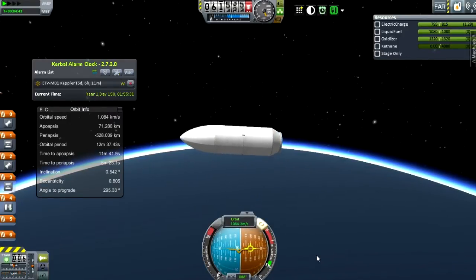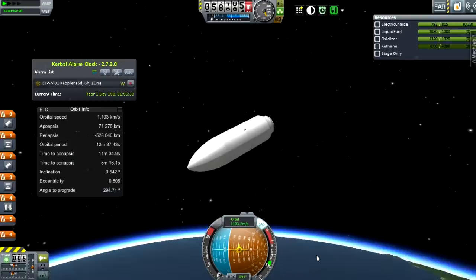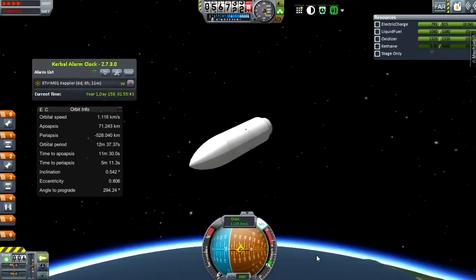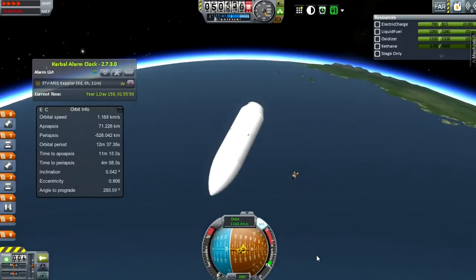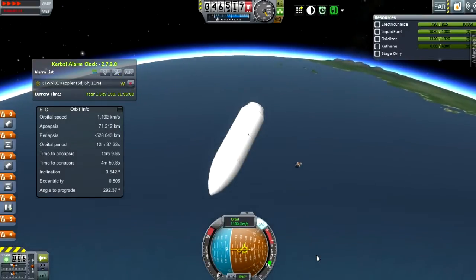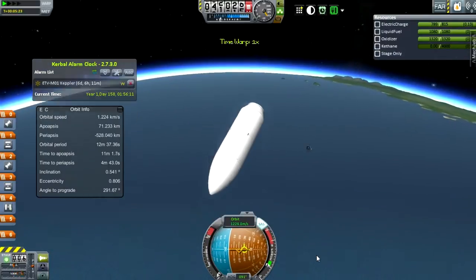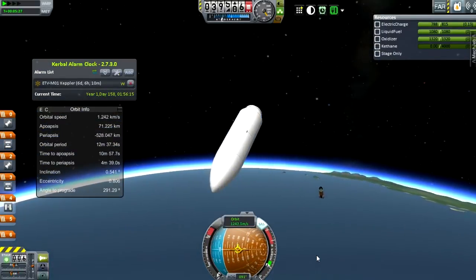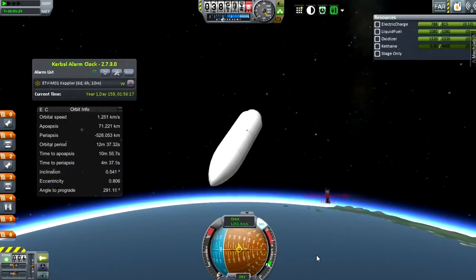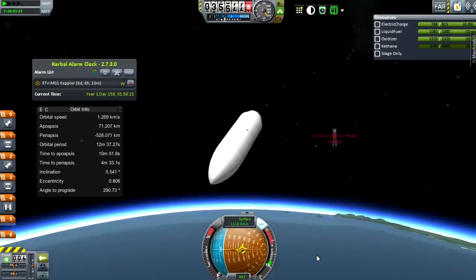Basically, I'm just going to point this and see how strong those fairings are against reentry heating, because it would be an interesting way of landing things on other planets. I could treat this not as a total failure — if I could use this to land on another planet as heat shielding, then break off one fairing and use the bottom fairing to fly, it might be a good way of picking out my landing site.